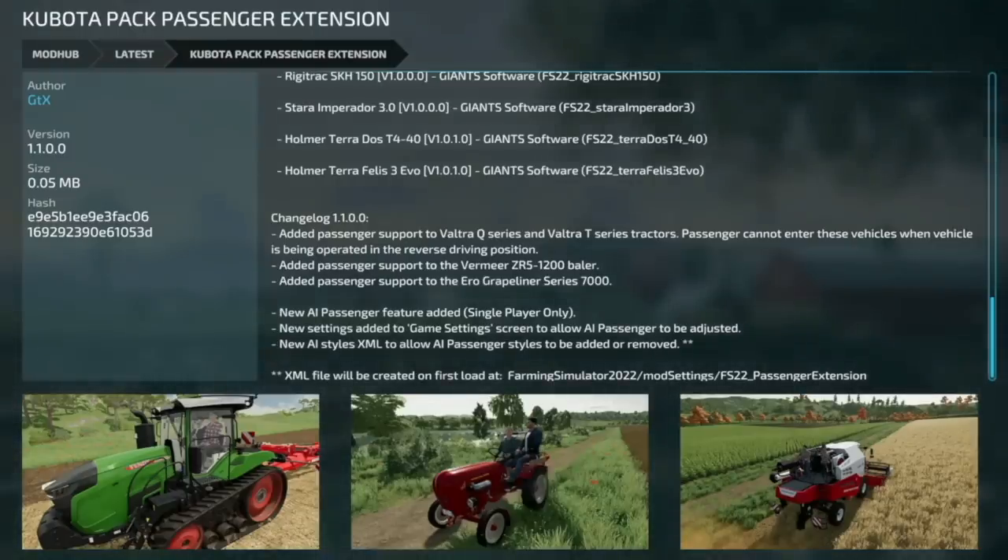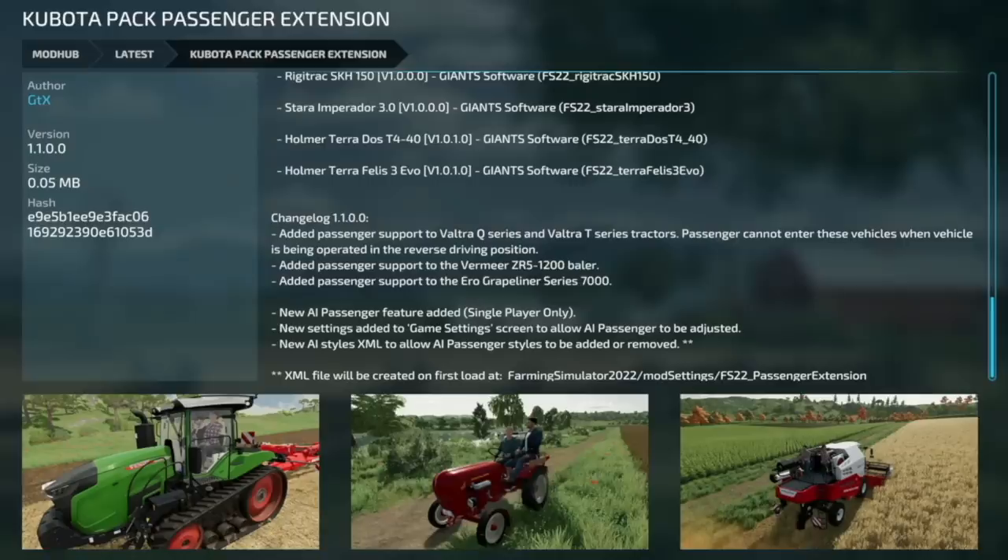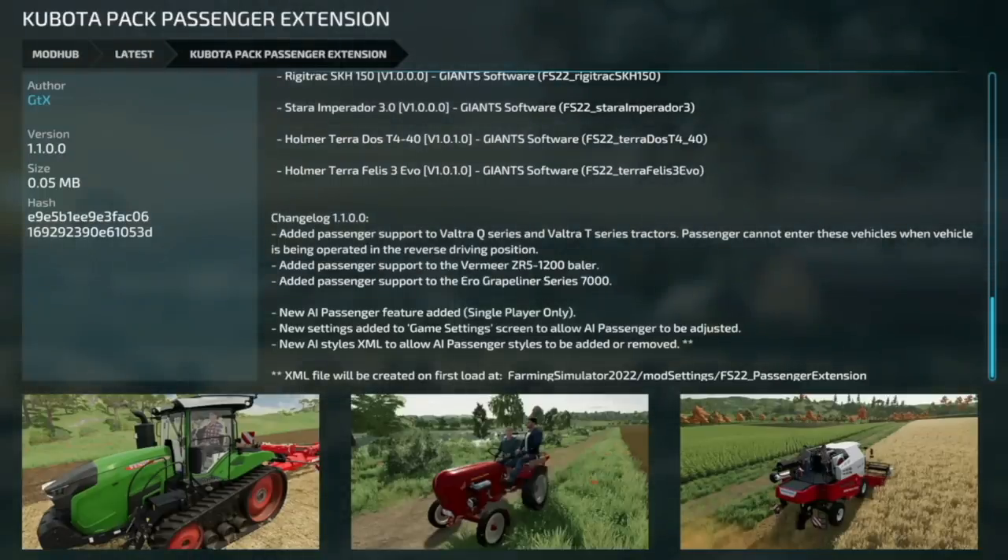There's also a big update to the Kubota Pack Passenger Extension version 1.1. They've added passenger support to the Valtra Q Series and T Series tractors — note passengers cannot enter these when the vehicle is in reverse driving position. They also added passenger support to the Vermeer ZR5 1200 baler and the Aero Grape Liner Series 7000. New AI passenger features have been added in single player mode, with new settings in game settings to adjust the AI passenger, and a new AI styles XML file to add or remove AI passenger styles — the file will be created on first load at FarmingSimulator2022/ModSettings/FS22_PassengerExtension.